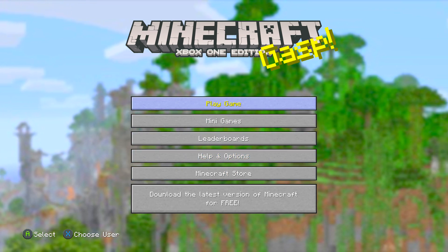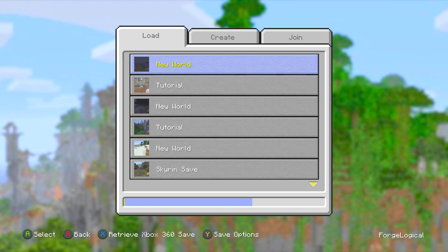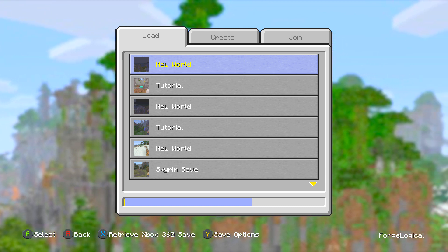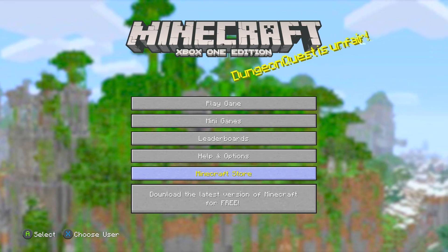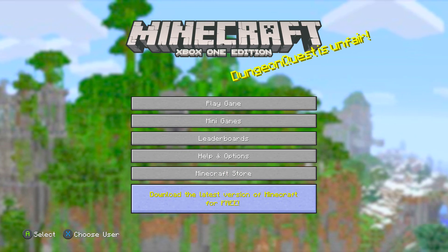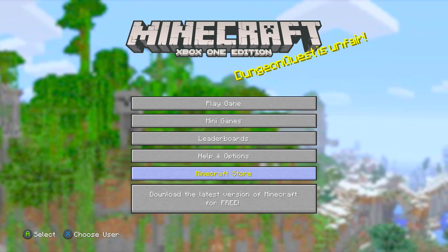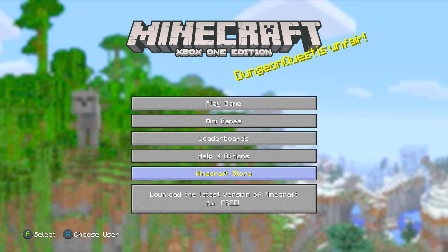If you go ahead and click on Play Game, you actually have yourself a prompt as well. In order to get rid of that prompt, just simply press B. You can't press A, because if you press A, it takes you to the store. I don't really like it at all — it's very annoying. Nobody wants to have a prompt on their screen just telling them about the Update Aquatic that's not available on the console edition.